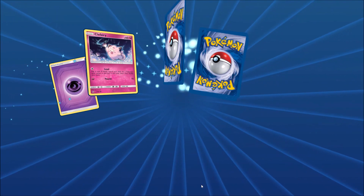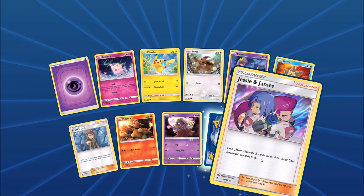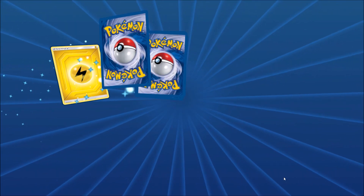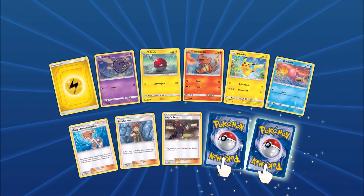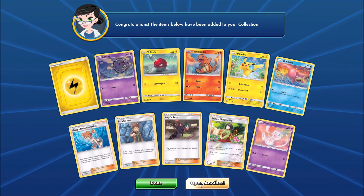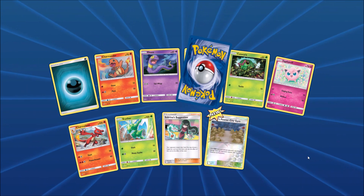A couple of good pulls so far. That Mount Coronet can be used with something like Duskmane Necrozma. So there is another Jesse and James — I'll hit the Rare Hollow first. And then the Reverse Hollow would be of Snorlax. Today is Sunday, the day I'm recording this video. I went out and caught a Shiny Turtwig on Pokemon Go. Erica's Hospitality as the Reverse Hollow Rare, and the final card would be a Mew. This is a very enjoyable set to open up — a lot of people like to go out and hunt for Shiny Pokemon.